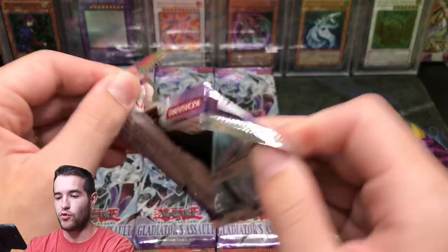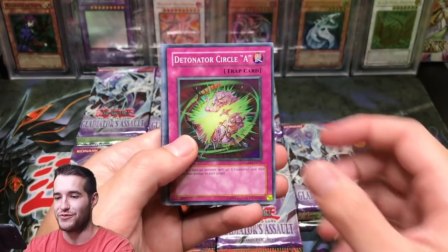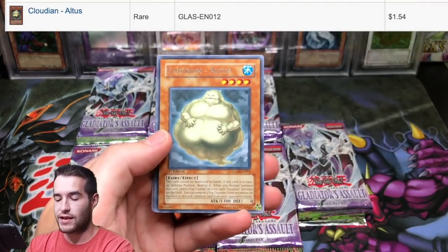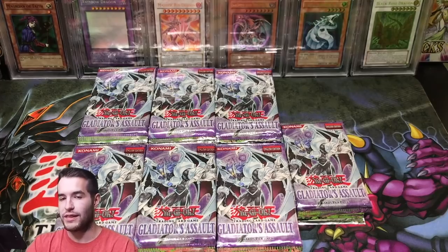Ghost Rare, Rainbow Dragon, Chaos Neos — we already pulled a Rainbow Dragon out of Tactical Evolution. Now can we pull the Misprint Rainbow Dragon? That'd be crazy. Test 8, Super Double Summon, Magic Reflect Slime, Cloudian Altus — I think he's pretty decent too. Lucky Cloud, Interdimensional Warp, and Over Limit.